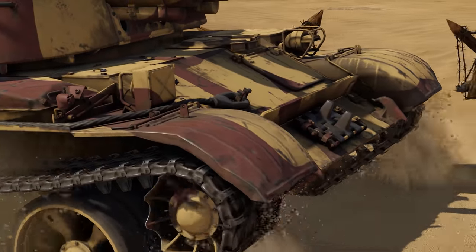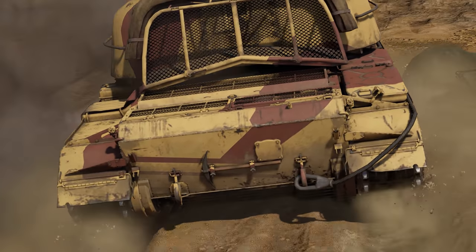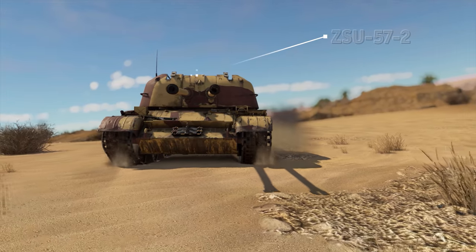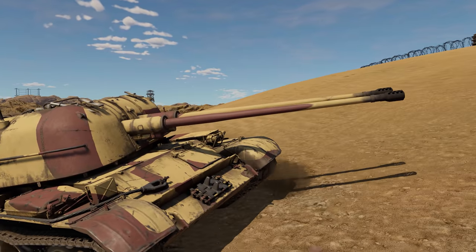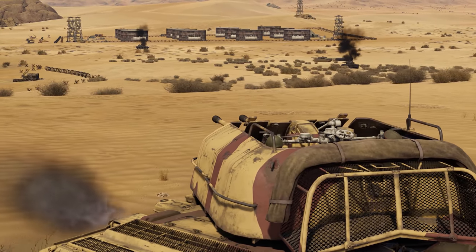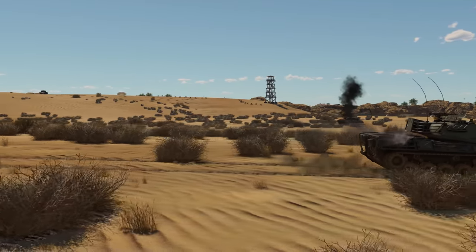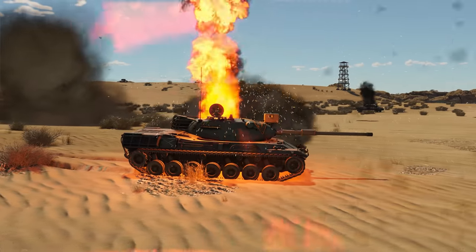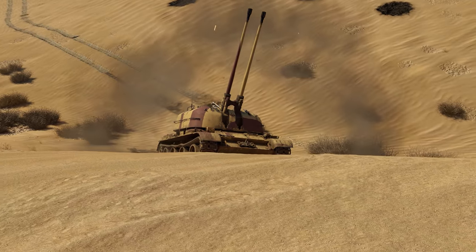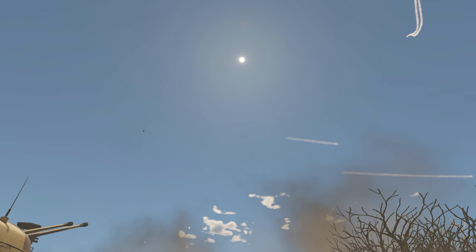With our next SPAA vehicles, we're moving deeper into the Cold War era and closer to the present day, which means considerably more dangerous and advanced weapon systems. Rank 5 introduces the amazing ZSU-57-2, armed with two 57 mm S-68 cannons. It's one of the few true all-rounders of the SPAA world in the game. Using BR-281U rounds, it can easily mow down even some MBTs, and it's very effective against aircraft. The only big flaw is that it comes with an open top, making the crew very vulnerable to strafing aircraft.